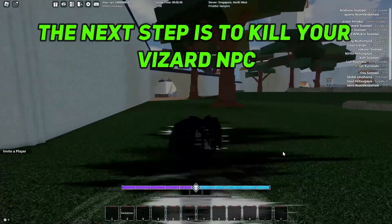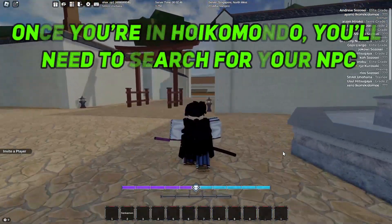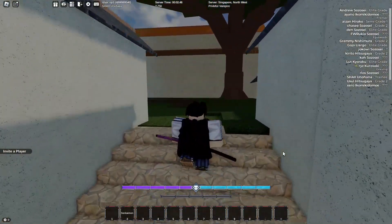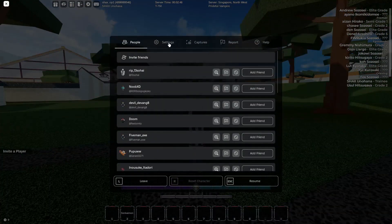The next step is to kill your wizard NPC. To do that, simply head to Hoikamondo and then you can ask people to open garganta. Once you're in Hoikamondo, search for your NPC by looking around the map until you see it. After you find it, kill it right away. Once done, you will then need to grip it.